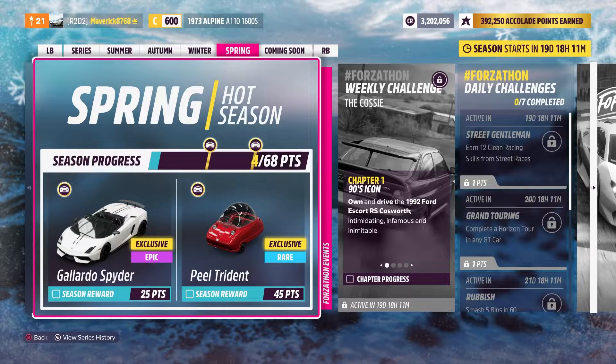For Spring, we have a Gallardo Spider from Lamborghini. I have the regular Gallardo and it's probably one of my favourite Lamborghinis. And then we have the Peel Trident, which I think is the most requested car to come to Forza Horizon. So they've been pretty cool with the additions.